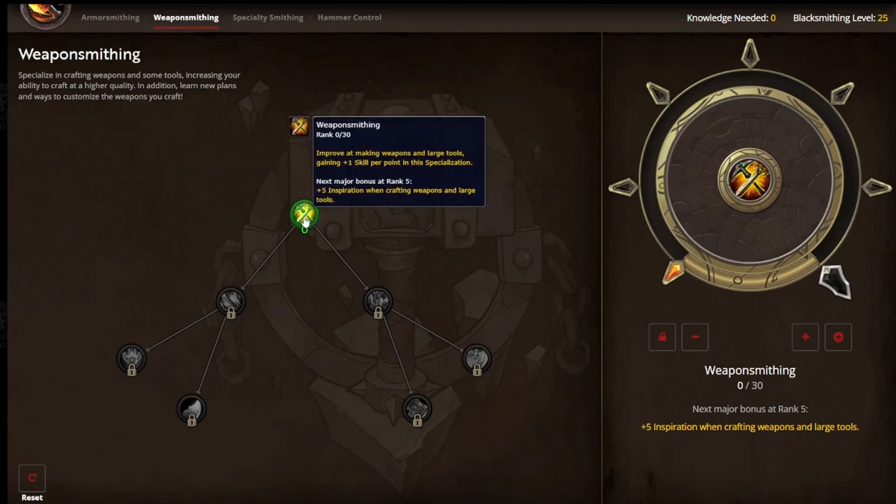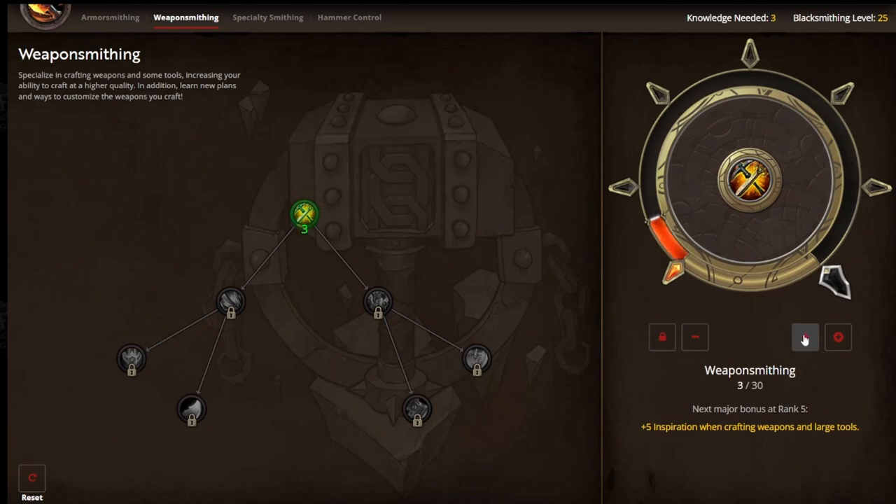I want to level up the original node until I can pick a sub-specialization. So I'm going to put 1, 2, 3, 4, 5, 6, 7, 8, 9, 10 points in. At this point, after I've put 10 points into the original node, I'm able to pick a sub-specialization.